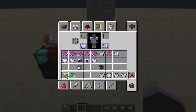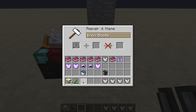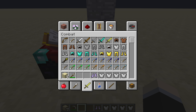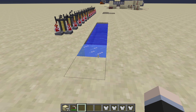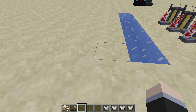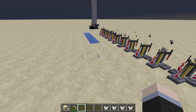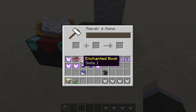Frost Walker is another boot enchantment, but it's a very rare one as it does something very special. When you go near water, it turns into ice, and then a few minutes later the ice melts. It's very useful for walking across oceans.